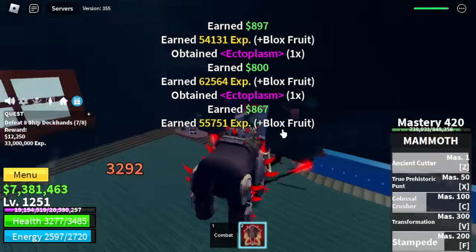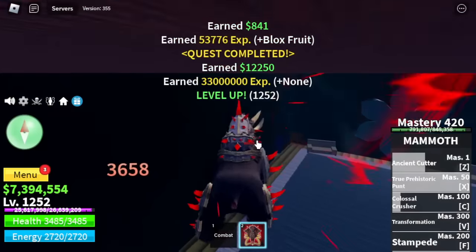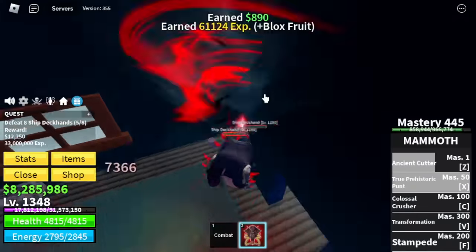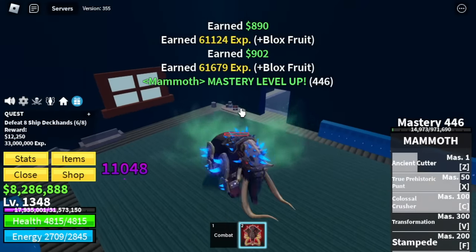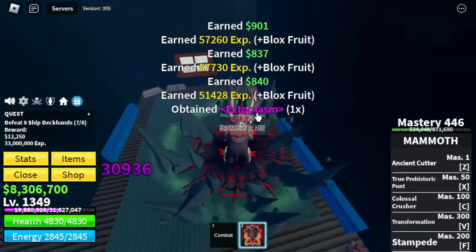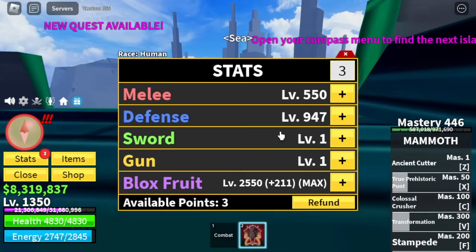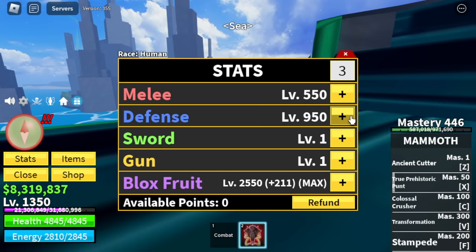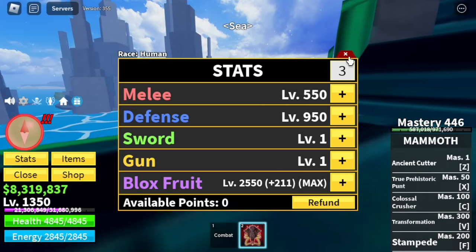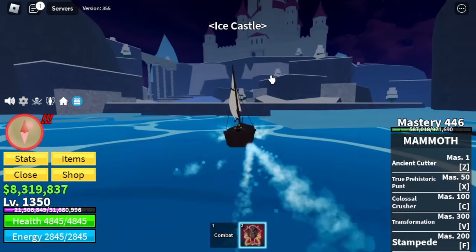We've been skipping lots of mobs — and that is really fine. The experience is not that far from each other, and the time you finish every quest I'm showing you will be faster. We are here for efficiency, comparing it to following the order of mobs given by the developers. At 1,350: melee 550, defense 950, Blox Fruits already at max.